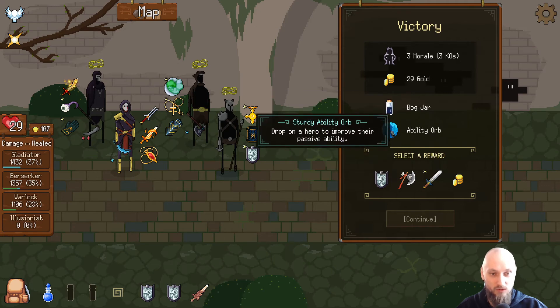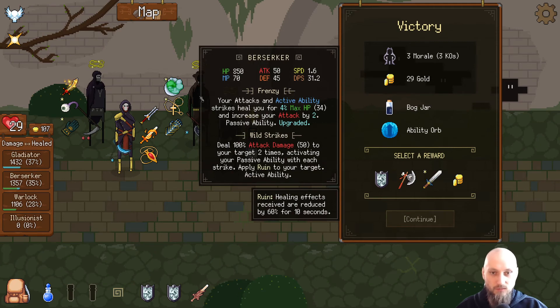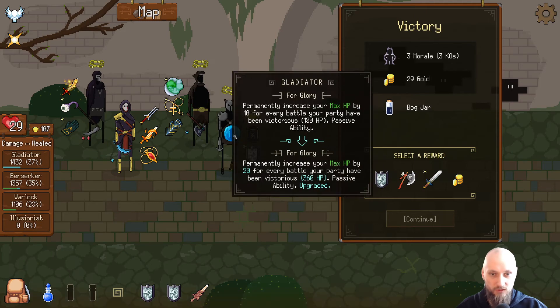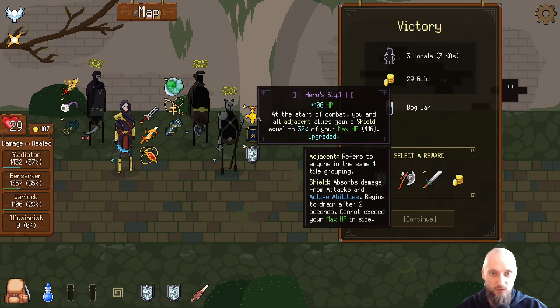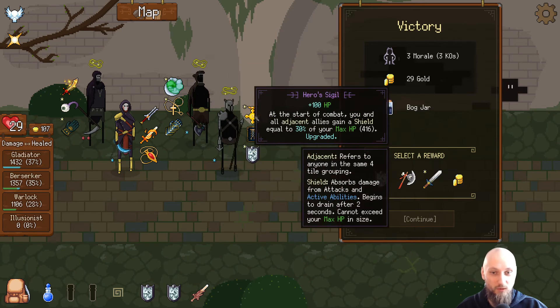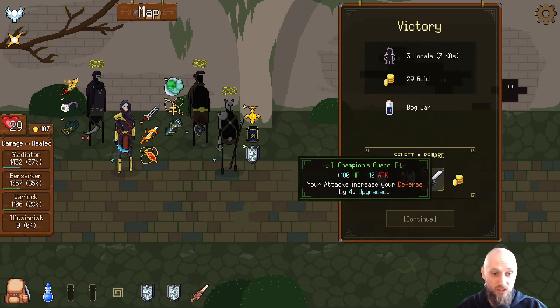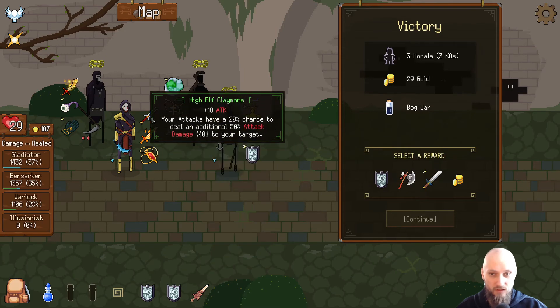Flux jar potion — reduces the speed of all enemies by 40%. Pretty good. An ability jar that upgrades a passive. Do we want to upgrade the Gladiator's health here? Yeah, that's a lot of health, working together with the rest. Let's do it. It's also helping with the hero sigil — I should not have given that hero sigil away, that was pretty good actually. Champions got upgraded — that's not bad, probably better than the high health claymore.